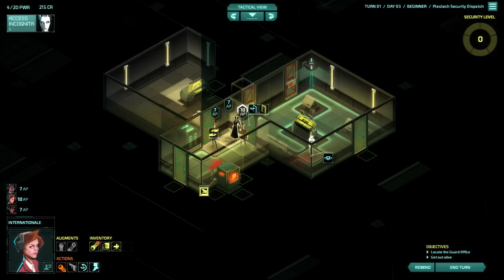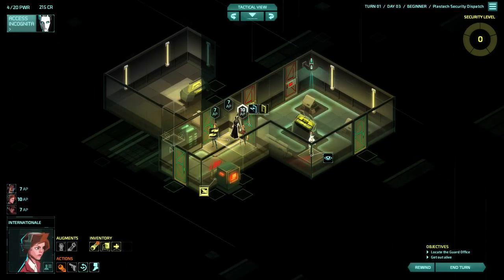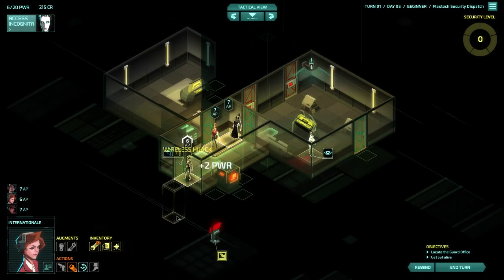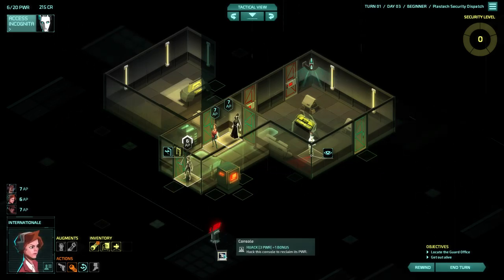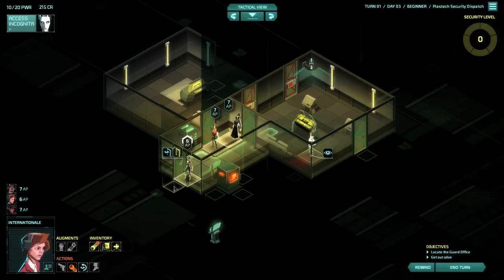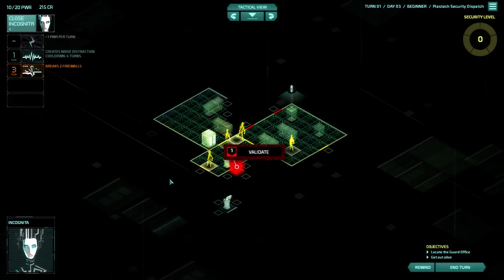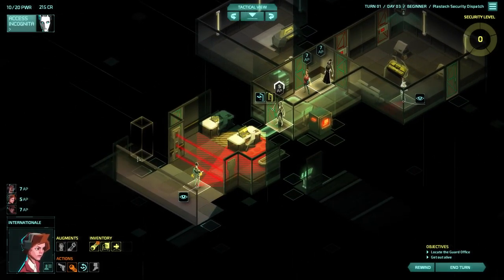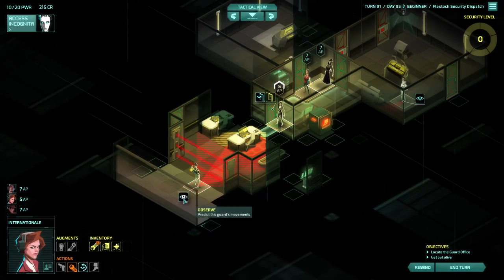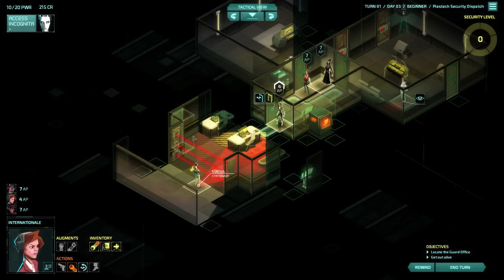We've got plenty of AP — why don't we get someone at this door and have a look through it? International can do that and grab that power as well. We're only at six, and I think if you're less than ten it's worth grabbing power straight away — you never know when you're going to want to hack a camera in an emergency. Have a peek. I've forgotten all the hotkeys. We should probably observe that guard because I don't know whether they can walk through those barriers — but he's stationary anyway.